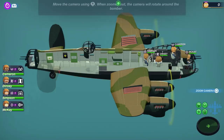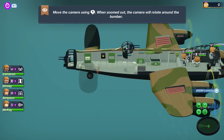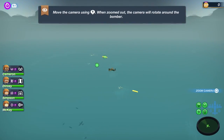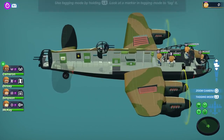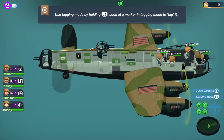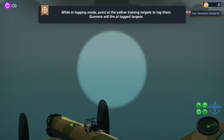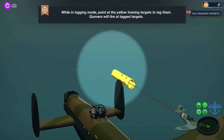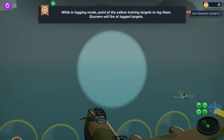The controls seem all right for console — obviously not probably as good as on PC, but I think they did a good job adapting it. We'll use tagging mode while holding L2. Look at a marker in tagging mode to tag it. You just hover over it — you don't need to press anything. Hover over the target and they'll tag it for you.